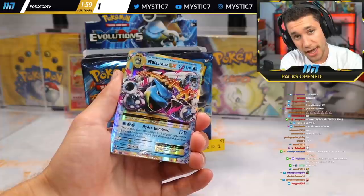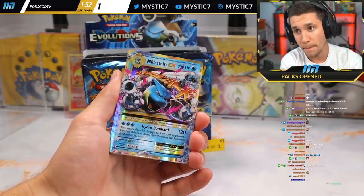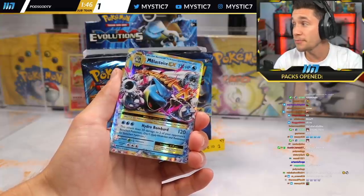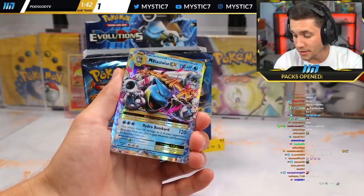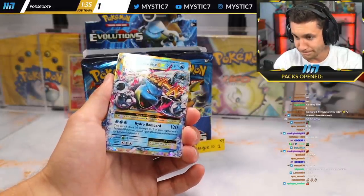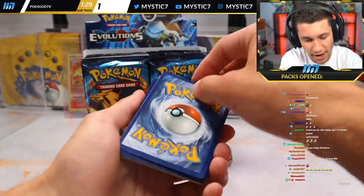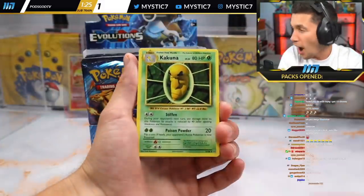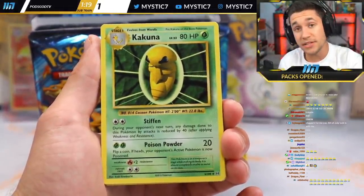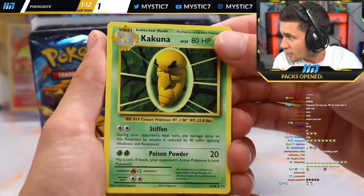Ivy League unintentionally volunteered as tribute to be the guinea pig of the XY Evolutions box break. Can we get some claps in chat for Ivy League? He gave his virtual life for us today. Congratulations to Ivy League on pulling a Mega Blastoise — let's just pretend like we never saw that. Something's giving me Blastoise vibes. I think this pack might have one.